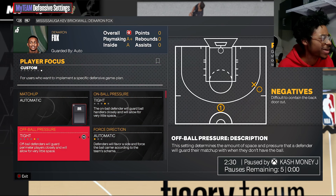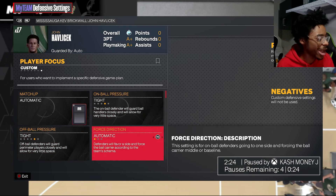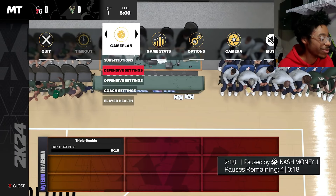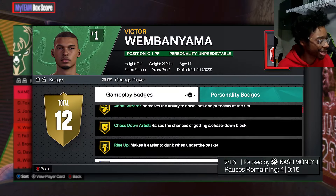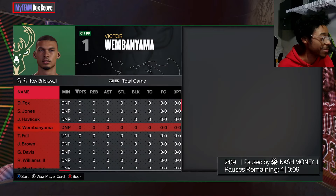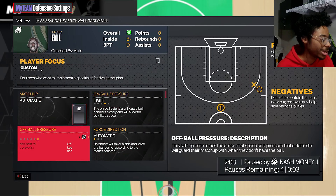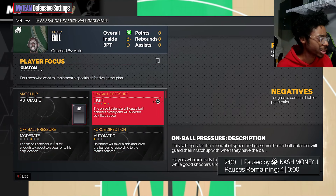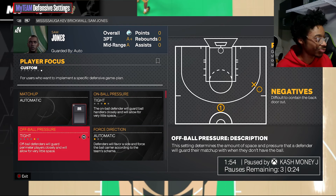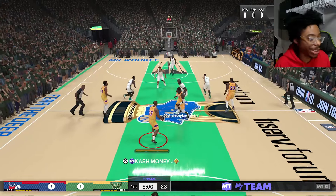We'd go over the opponent: De'Aaron Fox has a good release so I'd keep him on quick. Sam Jones is good. Havilchek has a quick release. Wimby Niyama — you can put him on moderate or leave him, because his three-pointer is only about a 72, so he's probably not gonna bang threes. I'd leave him. You don't even need tight on him. These are the settings we're going with — this should be good.